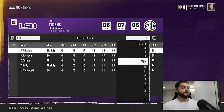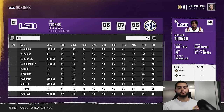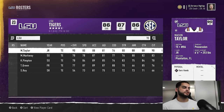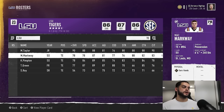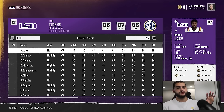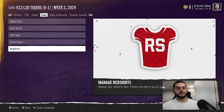Go through each position one by one. I don't recommend red shirting juniors and seniors — they're mostly capped out, near their peak, and are players that should see the field or be depth on game day. I really only recommend red shirting freshmen, and maybe a sophomore if you see the potential — for instance a tight end you know won't start this year you might want to red shirt to keep him as backup the following year. Write it down, then go back to the red shirt screen and apply them.